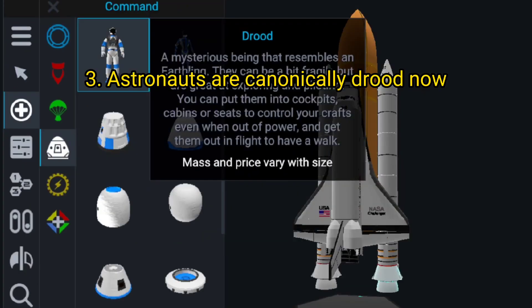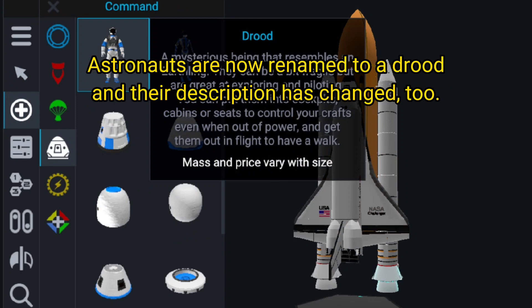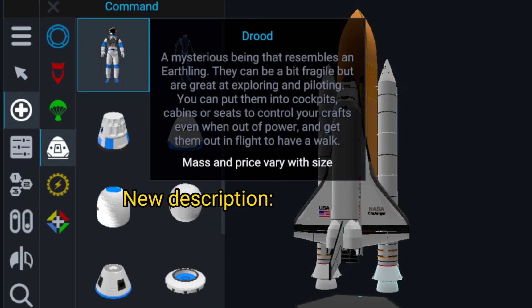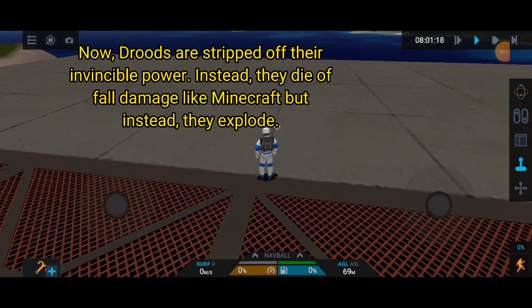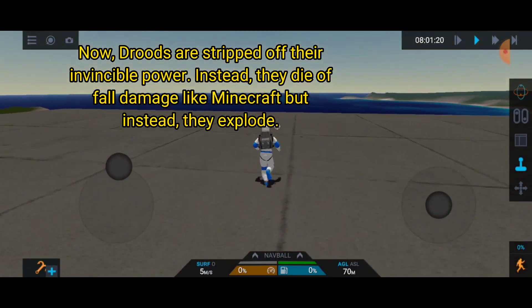Feature 3: astronauts are canonically Druids now. Astronauts are now renamed to Druid, and their description has changed to: 'A mysterious being that resembles an earthling. They can be a bit fragile but are great at exploring and piloting.' You can put them into cockpits and command seats to control your crafts even when out of power, and get them out in flight to have a walk.